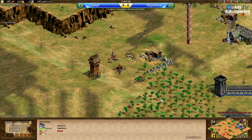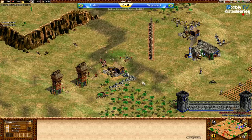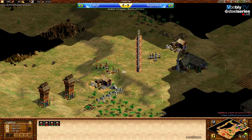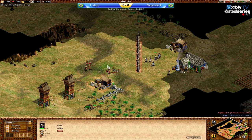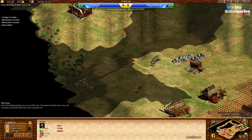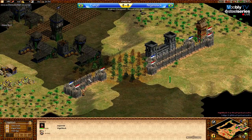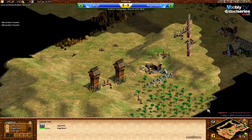Let's take a little look at the economies - seems pretty much even. Checking villager numbers - very even so far, so it's hard to say who has the advantage. Stark needs to look at this - he's losing army here and will probably lose some villagers if he doesn't get a little more skirmishers. He definitely needs more skirms. These walls are completed for him - at the moment that won't help a whole lot, but later in the game they could be very important.